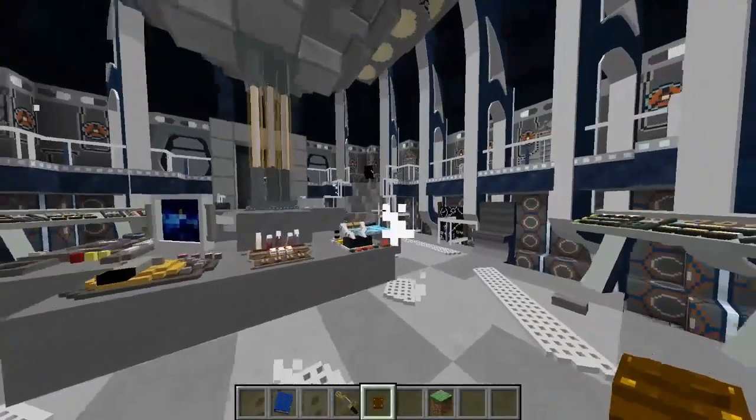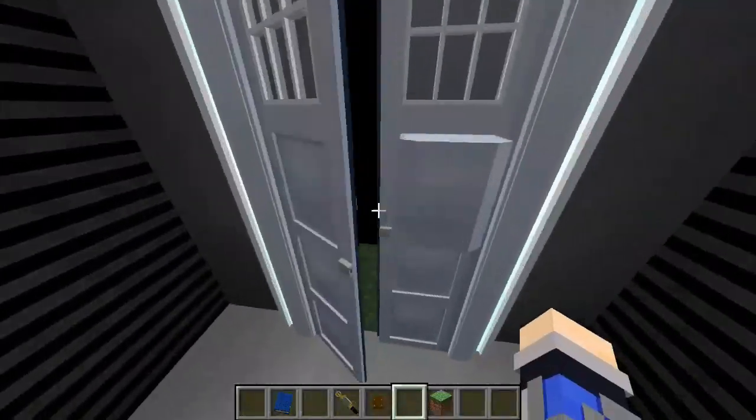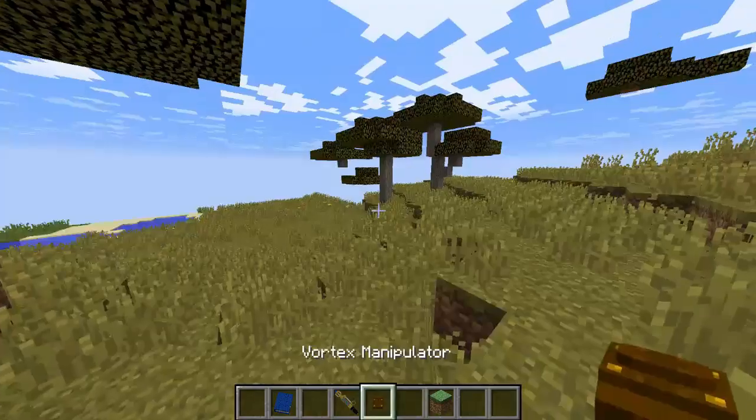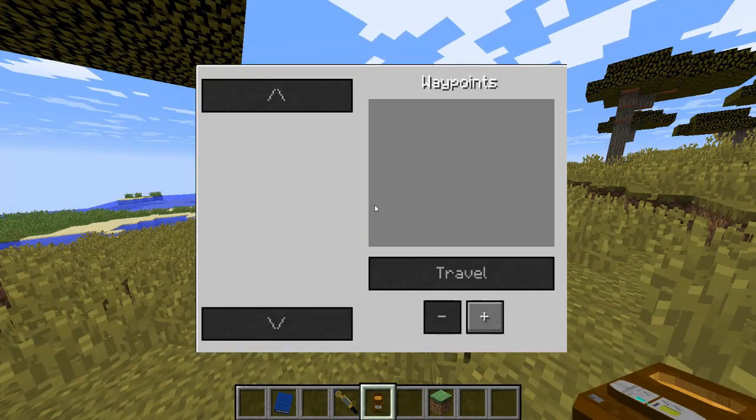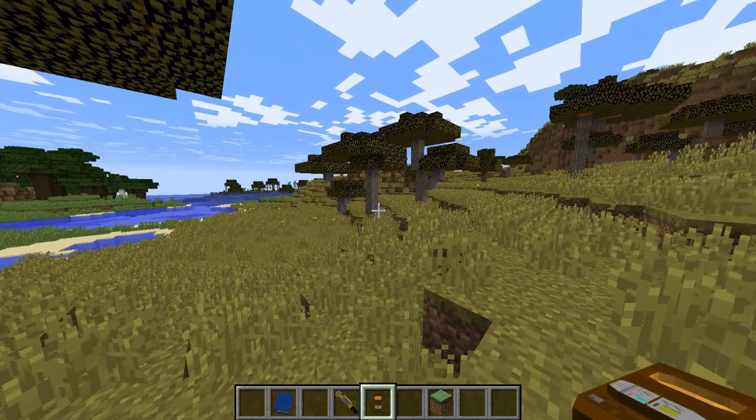Also, the Vortex Manipulator now has a function to have waypoints on multiplayer. Like, this is single player I know, but now you will be able to use waypoints on the server, which you weren't able to before.